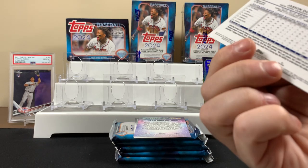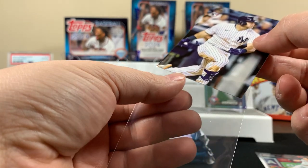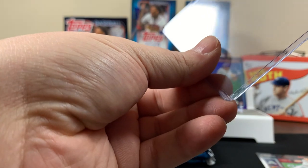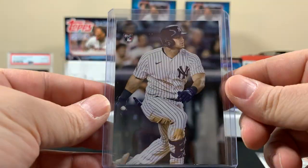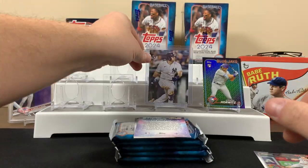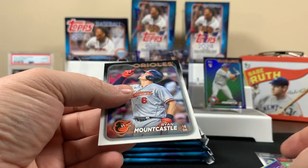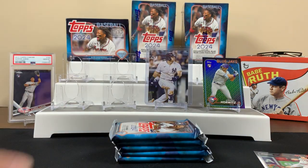Oh that's a good one — is that the variation? That's Jason Dominguez, one of the rookies you're looking for! Imagine if it was Juan Soto — it would be cool if it was him. Would it show him on the Yankees yet? Probably not. That's an insert anyway. All right, next pack!